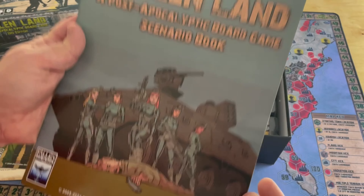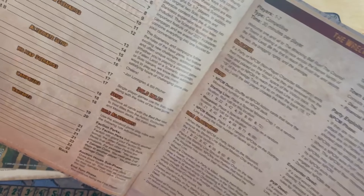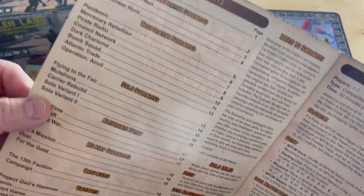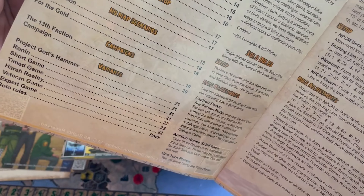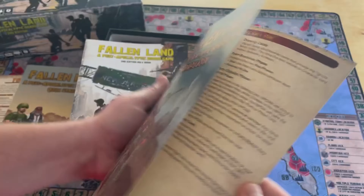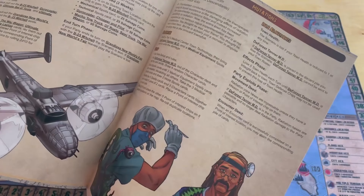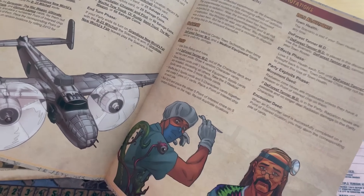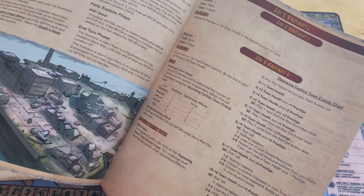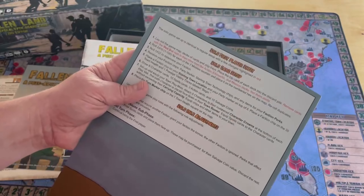This is a scenario book - really like that art, almost looks like a comic book. You can do different competitive scenarios, solo scenarios, alternate setups, no-map scenarios, campaigns, and other variants spread throughout the book. As you can see, lots of replayability. When you see the stack of cards, you're going to realize you may not even see all the cards in a single game, and that's going to make replayability fairly high as well. And then you've got the second edition rulebook.